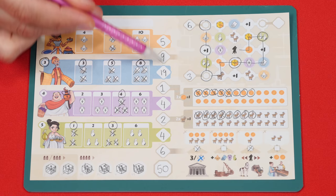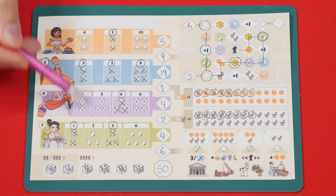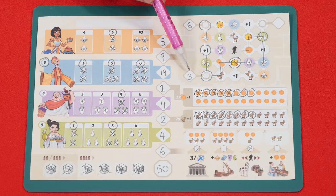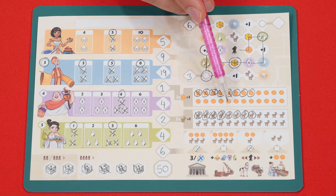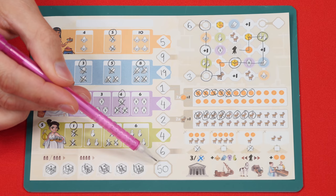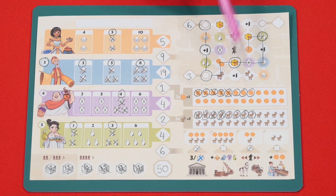Going down the center row, you'll total and record in each space the points from the related areas. For the markets, total all the values you circled from completed shops including any bonuses. For the steward, total any points recorded in those three spaces and also gain one point for every two gold you have remaining and one point for every two goats. Then collect any points from the temple if you built that. Total all of these into the final space — the player with the most points wins. In the case of a tie, the tied player with the most remaining gold wins, and if there's still a tie, the tied players share the victory.